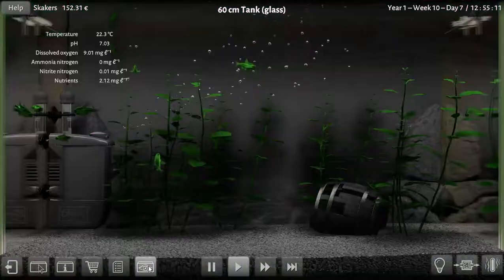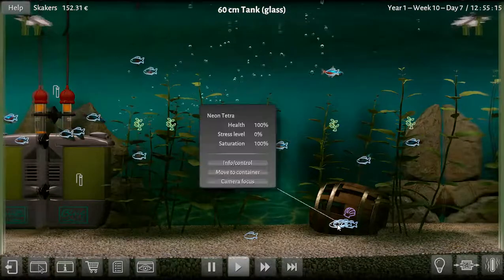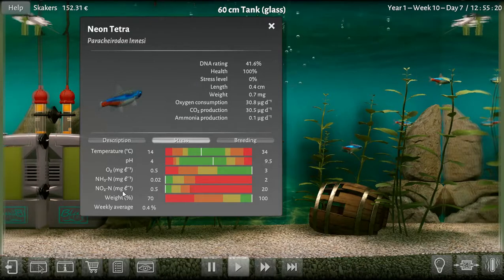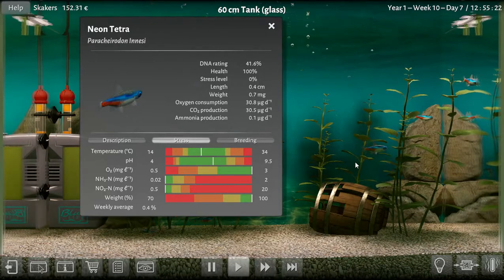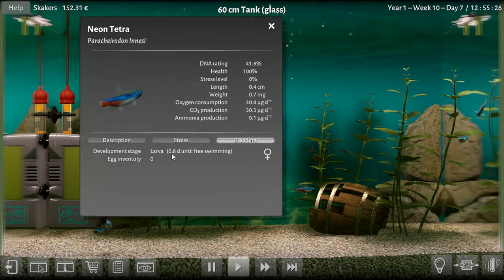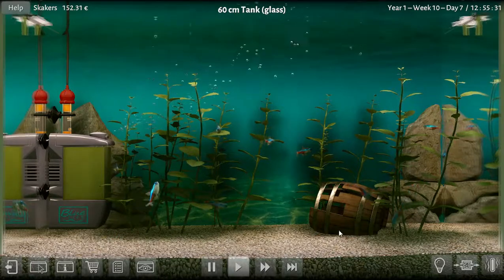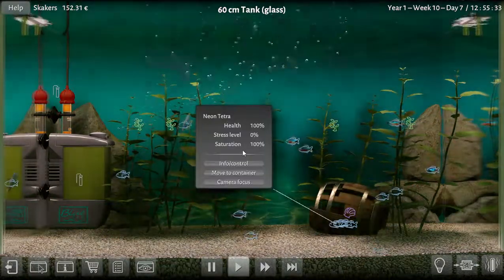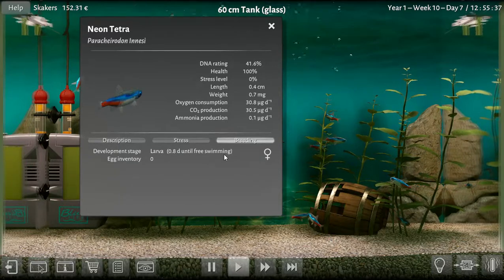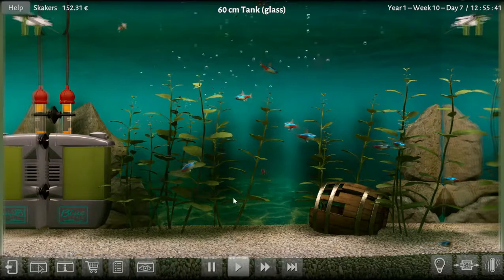Is everybody good? Everybody's fine. This nitrate is 7.05. This is a small tank. Really, less than a day. So by the end of day — by the time we feed them tomorrow — will we have swimming fish or will we have larva? We'll have little bitty swimmy fish. So we'll have fish in this tank.